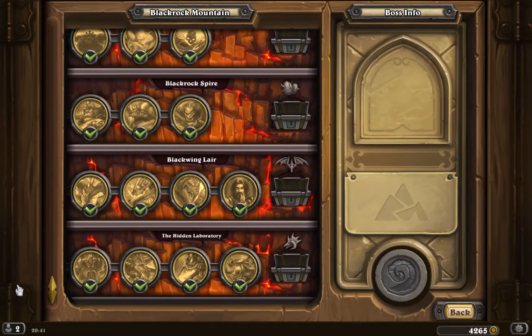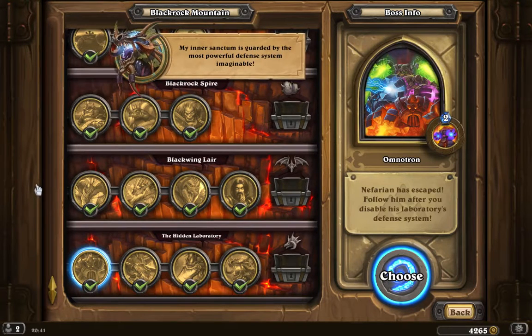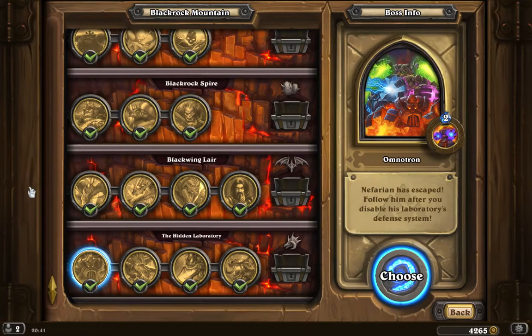We're now on our final wing of Blackrock Mountain. A minor sanctum is guarded by the most powerful defense system imaginable, the Omnitron. Nefarian has escaped. Follow him after he disabled his laboratory's defense system.